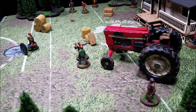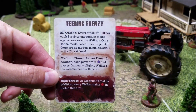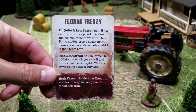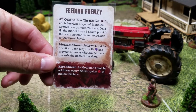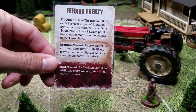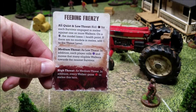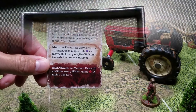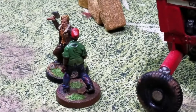Into our first event card: Feeding Frenzy. It does not affect the threat. We roll black for each survivor engaged in melee against one or more walkers — on a star the model loses a point of health; if no models are eligible, add one to the threat. We roll and Rick is still good.